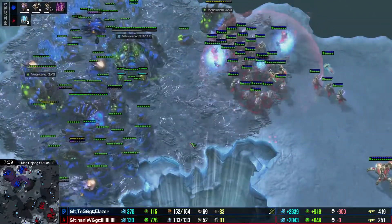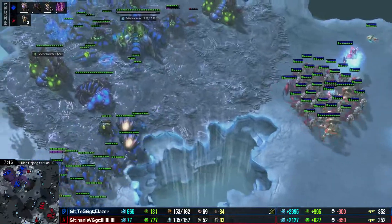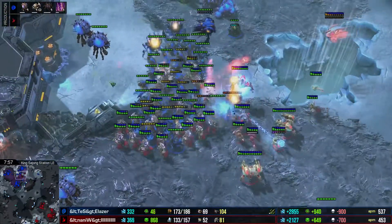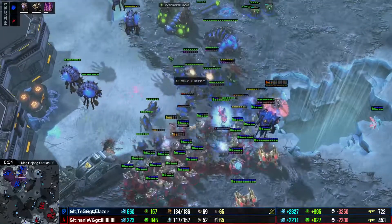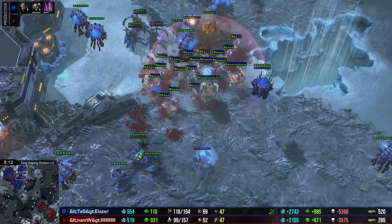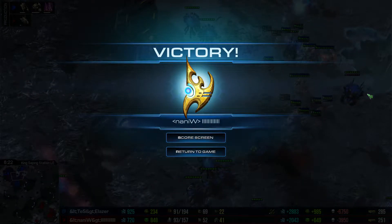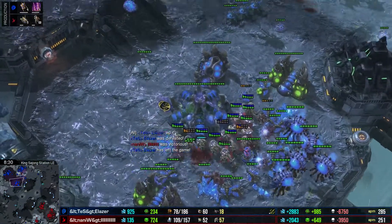He loses an Archon and that is actually a massive key to his army. Naniwa is on three bases but it's not the best saturation. He needs to get damage done with this attack, and he actually does shade right on top of the army. The Adepts get right on top of the Hydras and Roaches and they put out good damage with Resonating Glaives. Naniwa warping in more units — four Adepts get warped in before the prism goes down. The prism does go down but it seems The Laser might simply die to this attack. A Lurker did burrow but that was picked off. Naniwa very well done here — the Adepts get on top of the army and Naniwa takes the game.